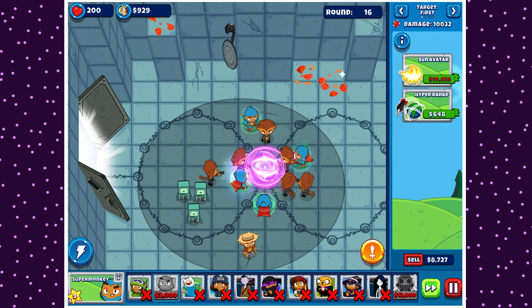I know I can buy Hyperrange, but I'm not gonna bother yet. In total, we need like $45,000 now. We need $11,000 for Sun Avatar, and then like $34,000 for the Vengeful Sun God upgrade. Then we need another $2,000 every single time I want to activate this ability per Super Monkey, which is gonna happen at least once per round. This stuff's expensive - really, really expensive. So even after we buy the upgrade, we still won't necessarily have enough money for all Vengeful Sun Gods.